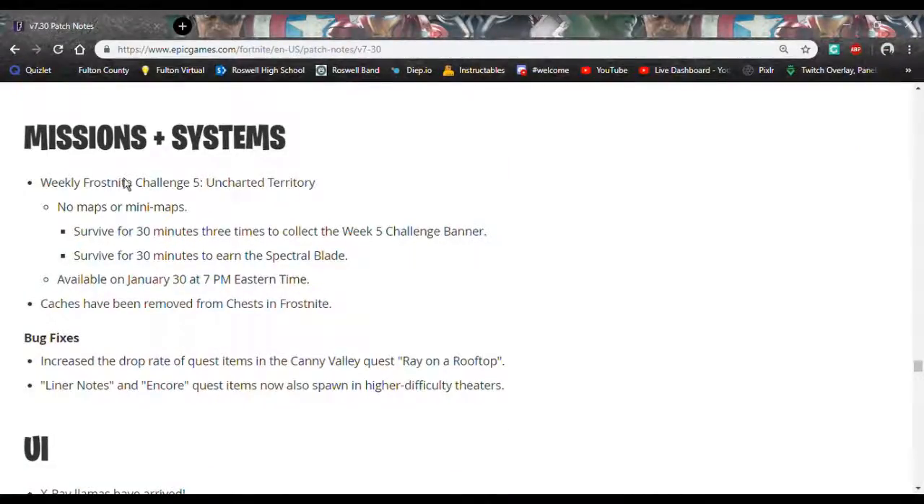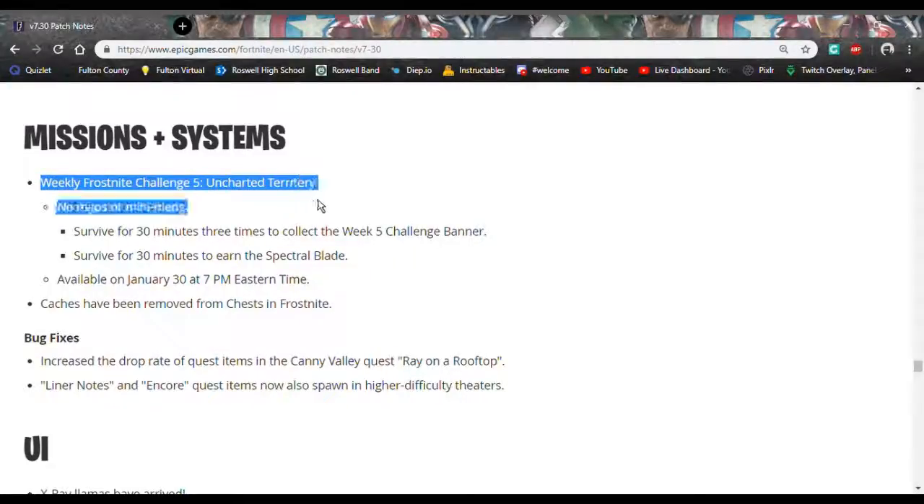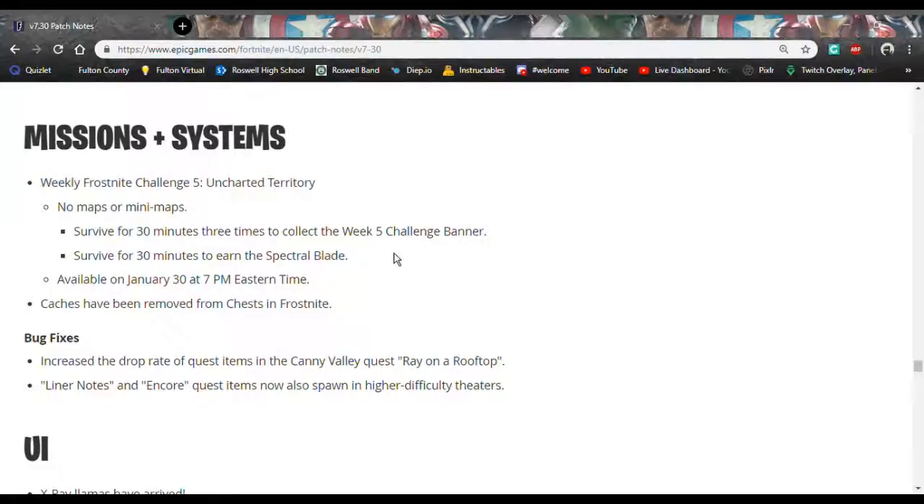The new type of weekly challenge is called Uncharted Territory. You don't have any maps or mini maps, and you have to survive 30 minutes straight to get the week five challenge banner.